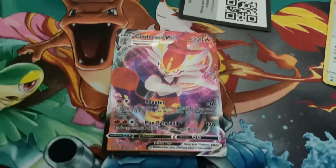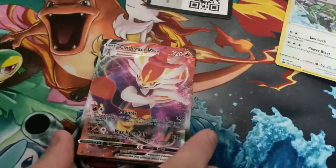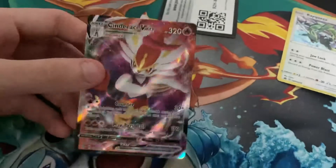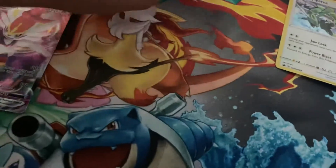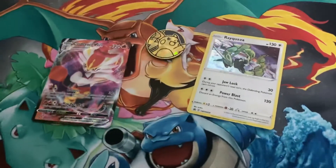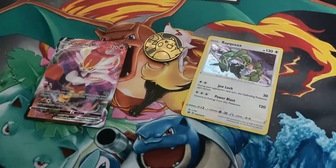Cinderace is one of my favorite basic guys — the first to pick in the game, and I usually always choose him. This is what we get. You usually get one good card from these — it's pretty common. At least you get one GX if you're on the older sets, or V cards. You usually get a promo card and a pretty cool coin. And yeah guys, that was the video. Shoutout to PokeFamily — make sure to check them out, they have awesome videos. Make sure to like and subscribe!